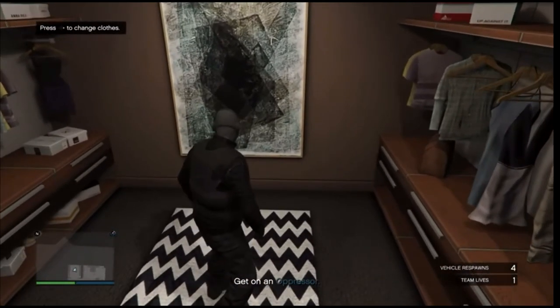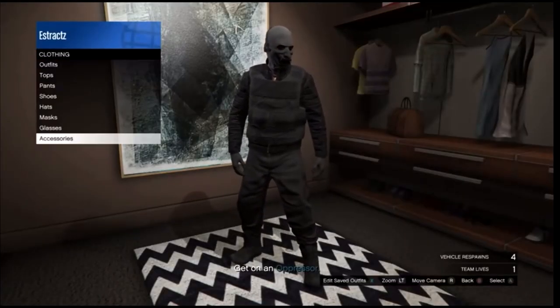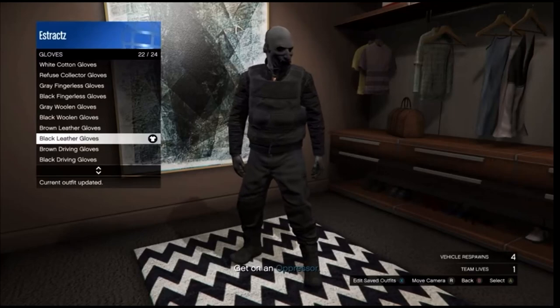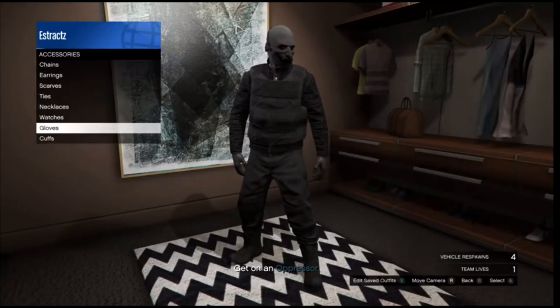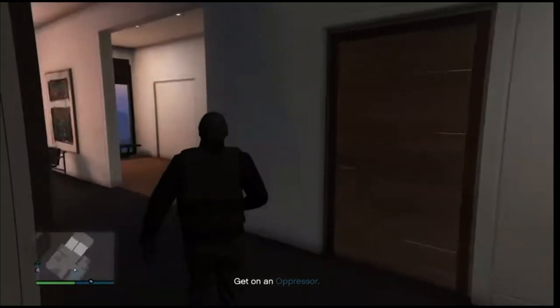Inside your apartment, go down to the changing clothes section and scroll down to Accessories. You're going to want to change one part of your outfit — either the gloves or the shoes. Go to Accessories, scroll down to Gloves, and put on any pair of gloves you want. After you equip the gloves, go ahead and save this outfit on any slot.